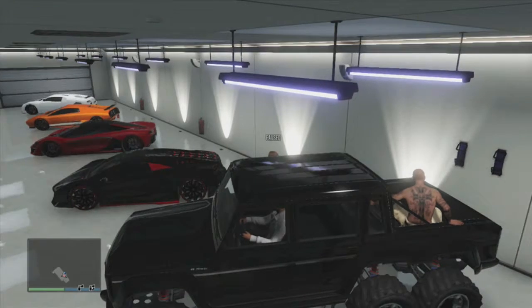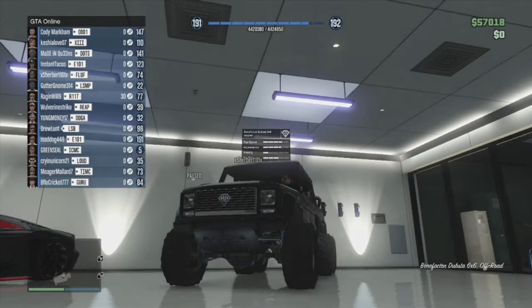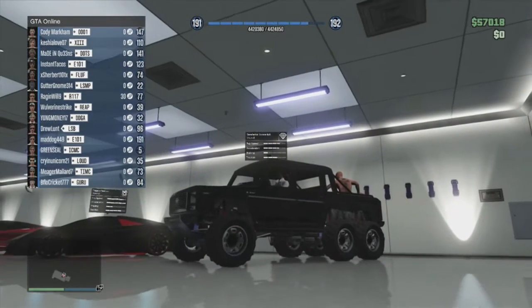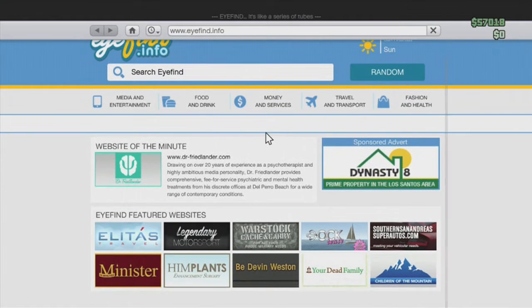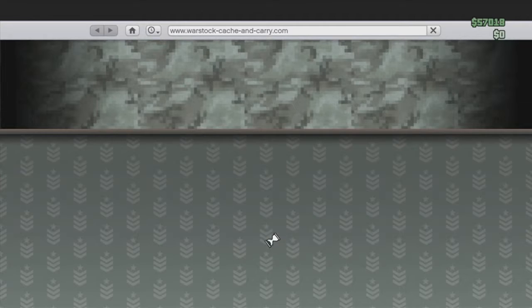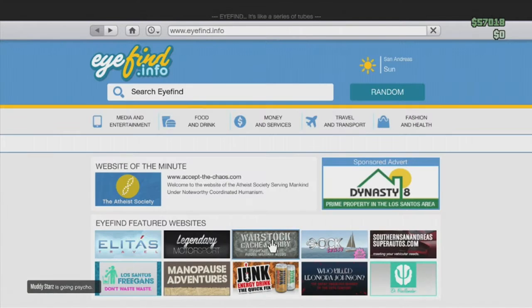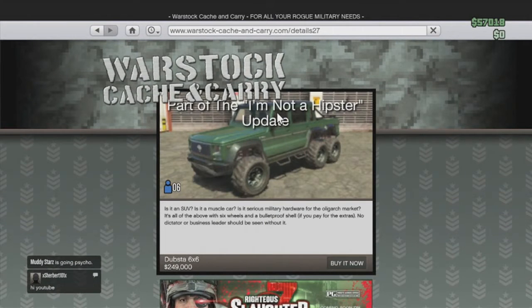Welcome back to another video. Today we're going to show off the brand new 6x6 in the game — the Benefactor Dubs 6x6 Off-Road Edition for a quarter of a million dollars. You might think you'd find it in Legendary Motorsport or Southern San Andreas Super Autos, but be careful — I spent almost six minutes looking there. It's actually in War Stock Cache and Carry, which is a bit odd. Quarter of a million dollars, right there.